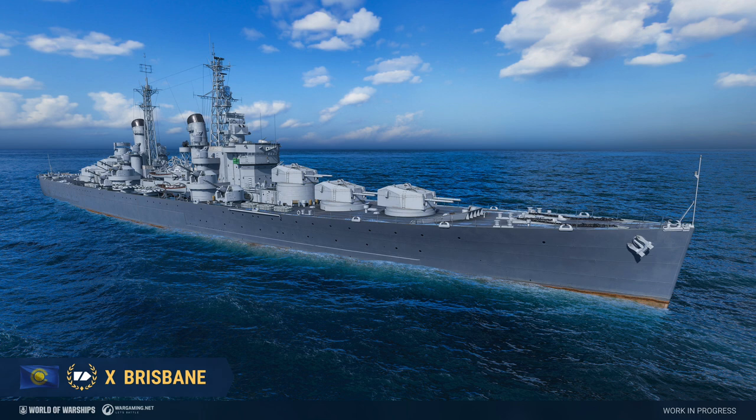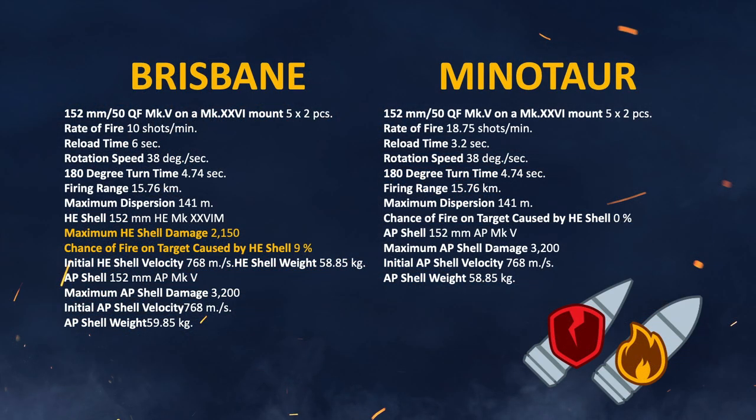Let's go through the details and compare it to the Minotaur. Starting with the biggest difference between the two ships — if you look here, it's pretty much the same except Minotaur has a faster reload, and there's a reason for that. Brisbane gets high explosive shells and gives up the special short-fused AP shells of Minotaur, which I don't like. But on the other hand, you do get HE, so I guess it kind of evens out.